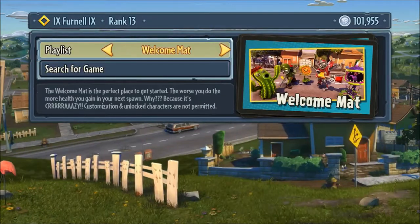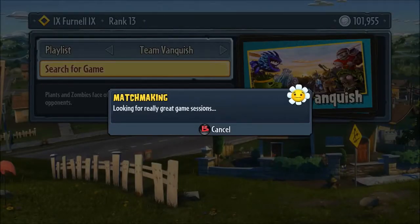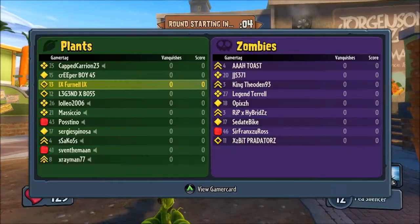We're gonna jump into some multiplayer team vanquish. I don't think we'll get a brand new map, if I'm completely honest. I am going to be doing some gnome bomb later and I'll jump on the brand new map as well, but right now I just want to do some team vanquish. See you in there guys in a bit. Alright guys, welcome back — we have actually got Chomptown!